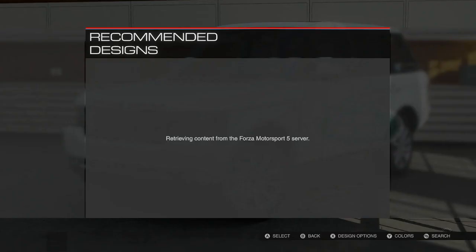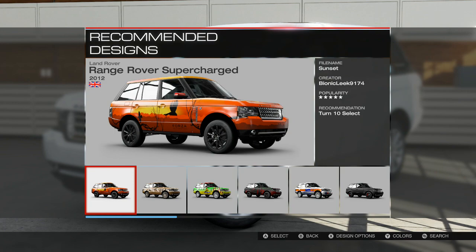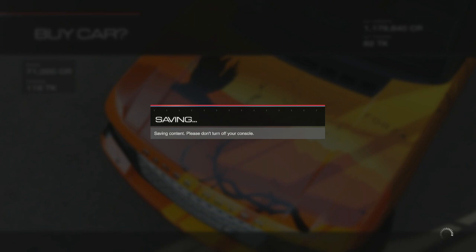The first thing you're gonna do is buy a Land Rover Range Rover Supercharged. You can paint it whatever you want — it doesn't matter. If you're gonna do it in style then you're gonna paint it safari colors like me.